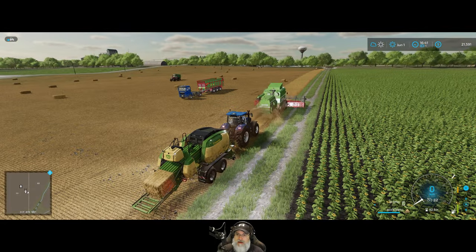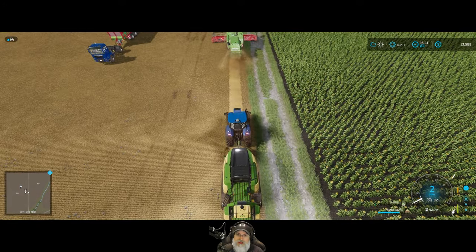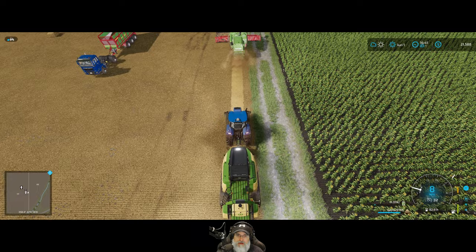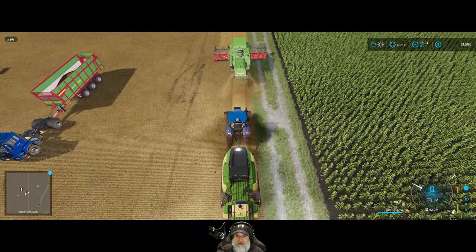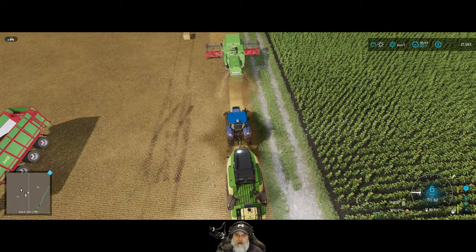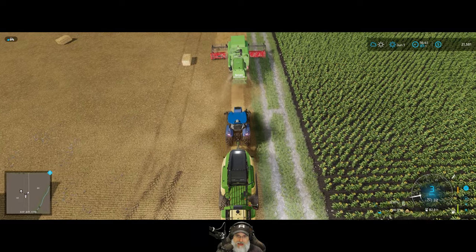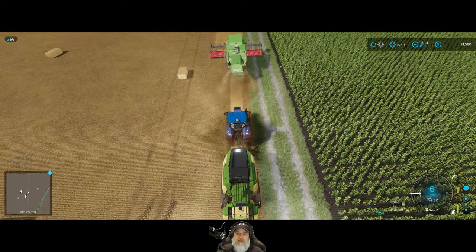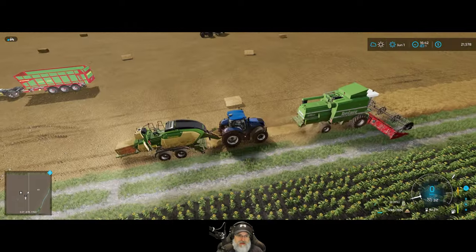We're right up next to the end of the combine on the final run. One thing I've noticed is that when the AI is operating the combine, it doesn't seem to be as unstable as it is when I'm driving it, because of the larger header. It's like the game doesn't factor that in when the AI is running it. I found that to be somewhat interesting.